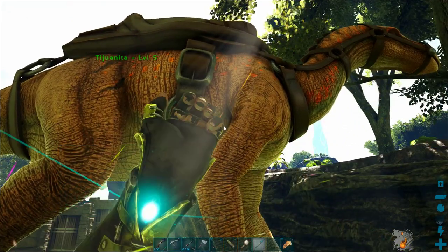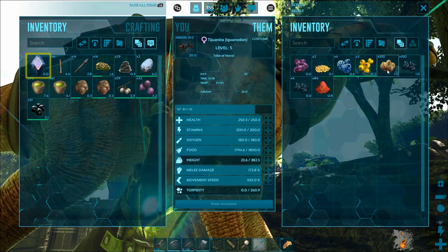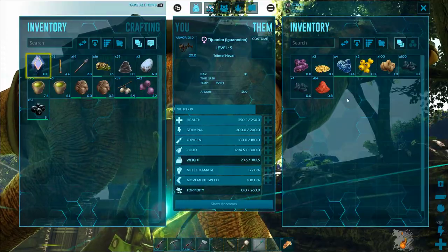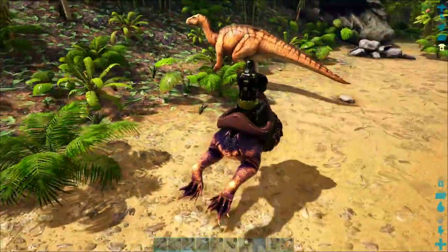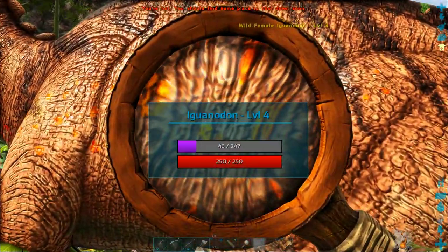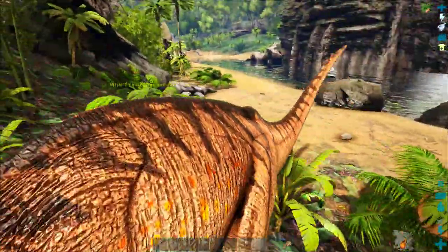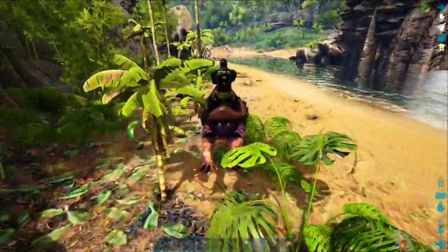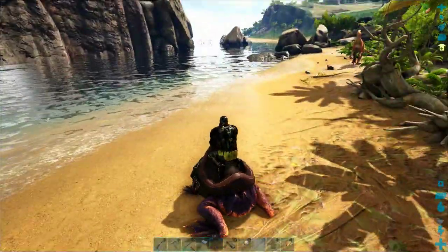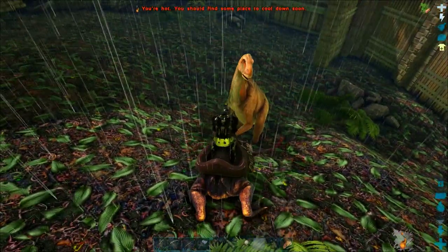They are great at collecting berries from bushes around ARK, they can harvest thatch pretty effectively, and they have a unique ability that allows them to convert berries and vegetables instantly into seeds, which is great for farming. You can get an iguanodon saddle at level 30, so it's a reasonably low-level, very good mount. They also carry stuff very effectively and make great pack animals.